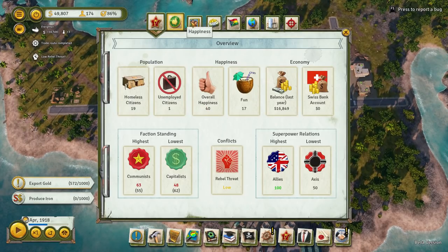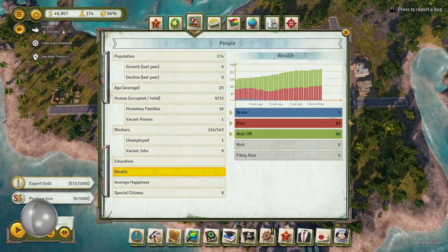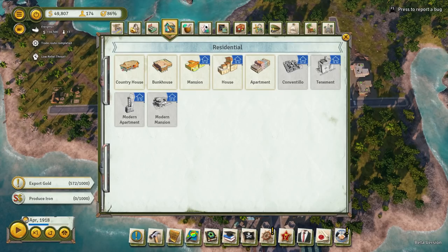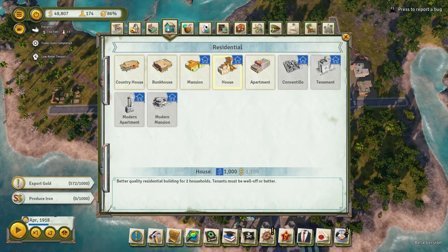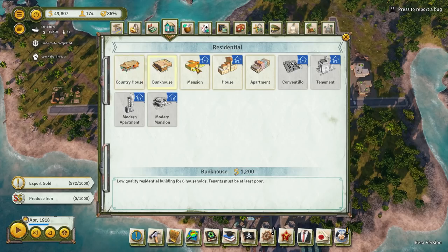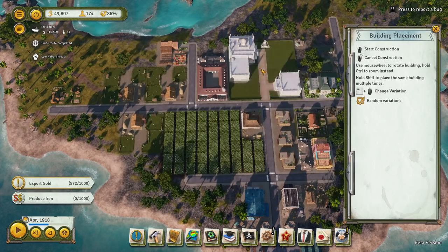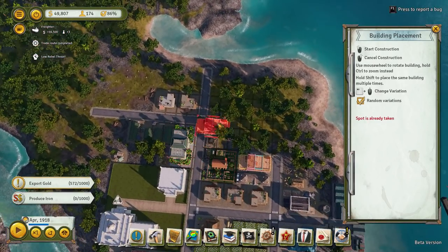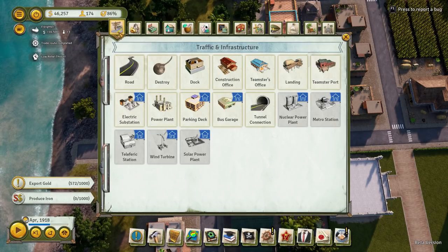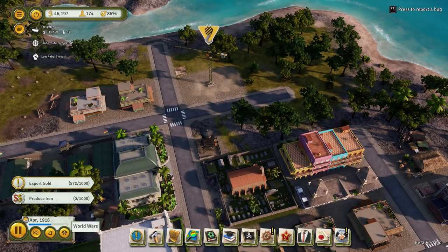Let's have a look in our almanac and see what our people are. Wealth: broke 3, poor 83, well off 88. So we'll come back to the cabaret. Houses — tenants must be well off or better, two households. The mansion requires rich or better. Must be at least poor — so let's go for an apartment, that'll hold 12 households. We can actually squeeze that in. Let's just run a road down the side.